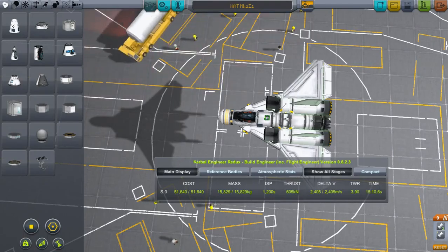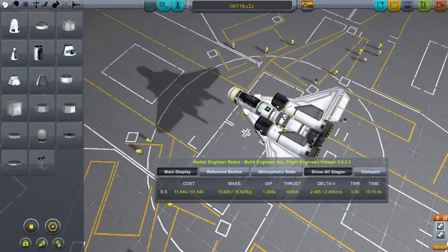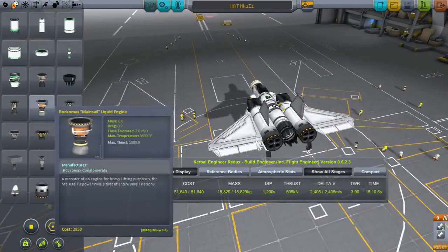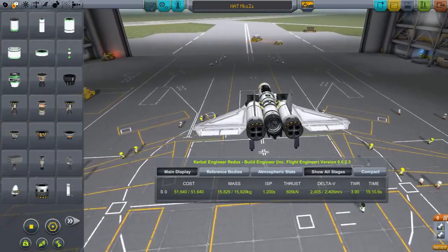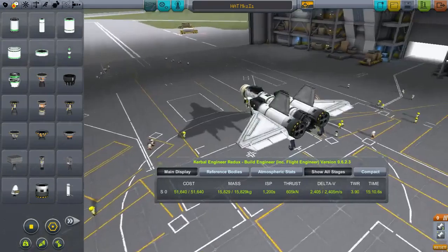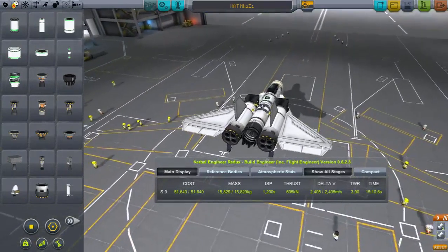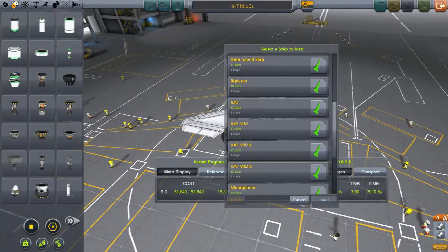If I had replaced those engines with the small Rockomax engines, I could get up, but it wouldn't be easy. This design is not too terribly heavy, but I thought maybe I could do better. So here comes iteration two.